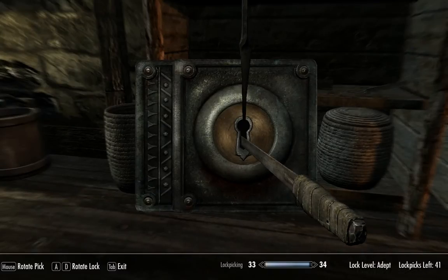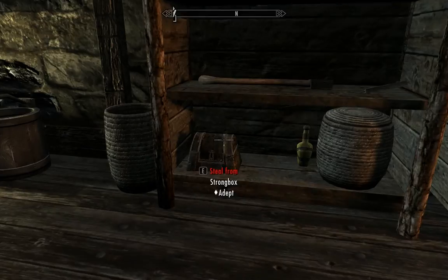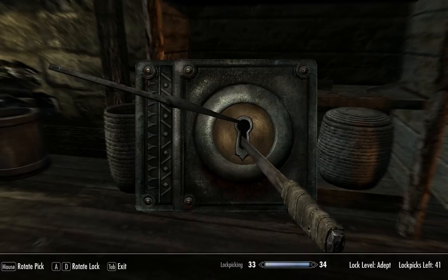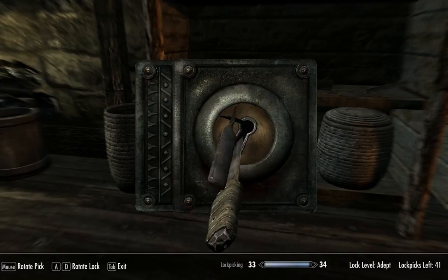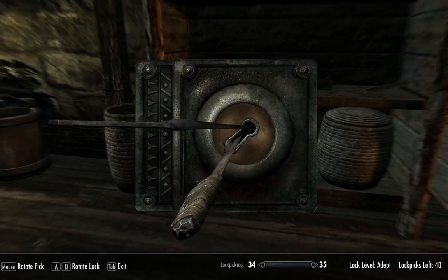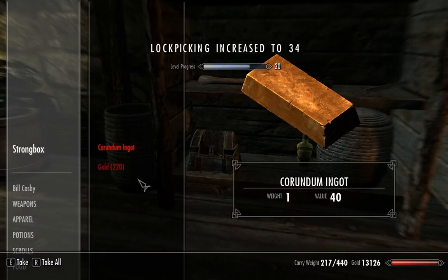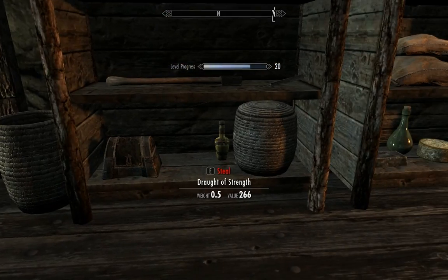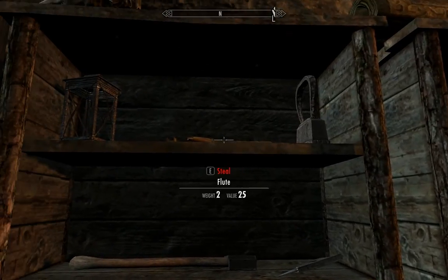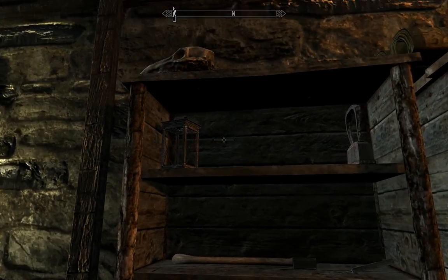Let's steal from the strong box here. If you get the lock wrong a few times, you can just tab out to save your lock picks, or you'll just end up breaking them instantly like I did. I broke into this — corundum ingot and gold, draught of strength, saw flute — that's kind of valuable — and leather strips.